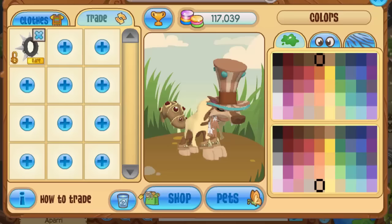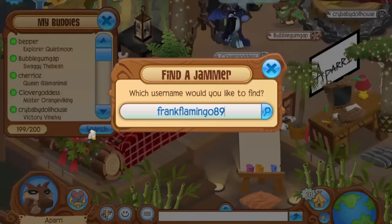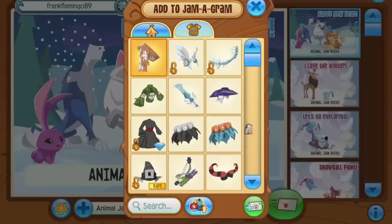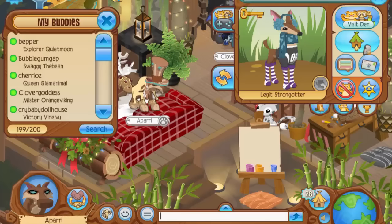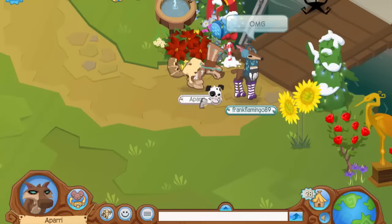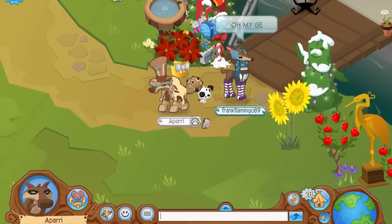Now I'm going to make a look with this Jamaaliday scarf. Bubblegum suggested making it on a wolf, so let's go with that. First I attach the scarf, then I think the light brown top hat goes pretty well with it. I'll add a cream worn to match the light color scheme with the brown and neon blue on the top hat. Then some elf cuffs, and I think a tail armor would also work — this one looks pretty good, so I'll go with it.